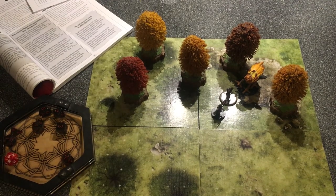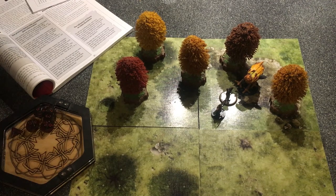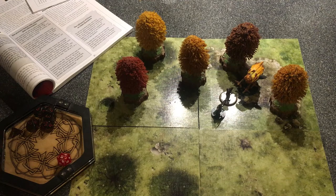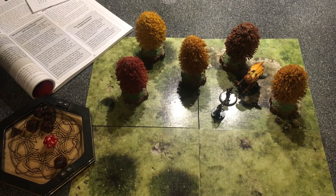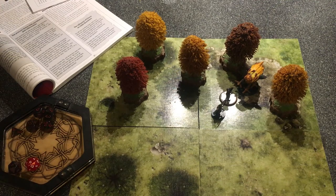They don't know any different - its beak is reaching for the lantern, so they perceive it as an attack. Let's roll initiative. Owl thing: 13. My guys: 13 - it's a tie, roll off. Owl thing: 13 again. My guys: 9. The owl thing goes first, reaching out and snapping at the lantern.